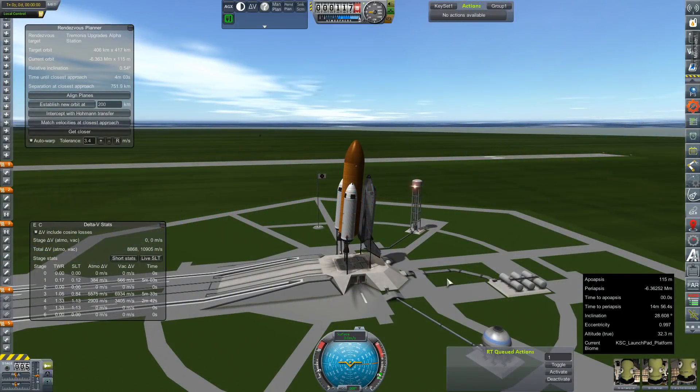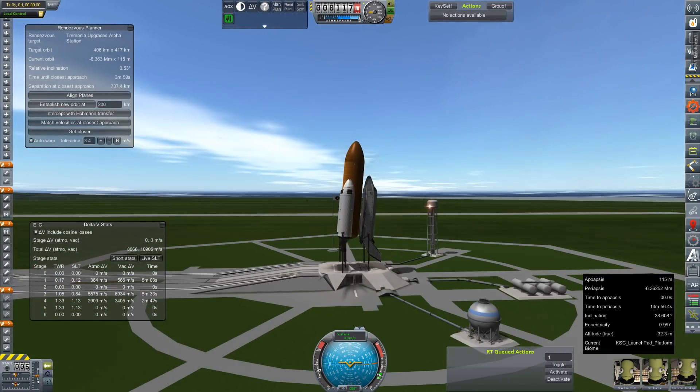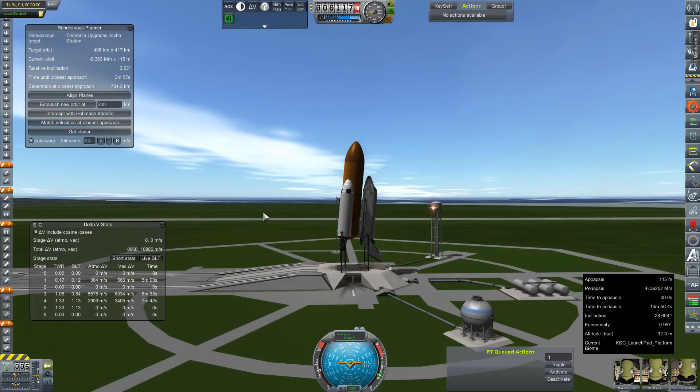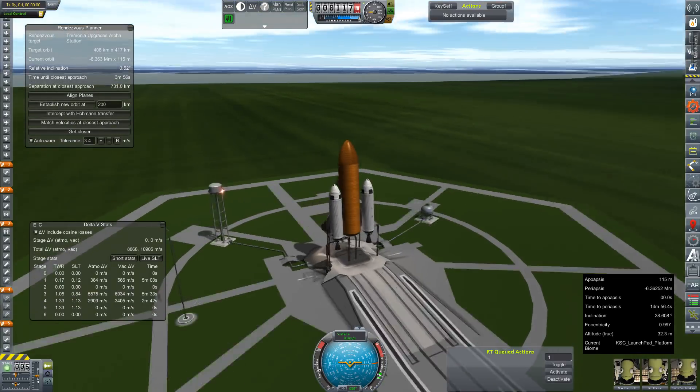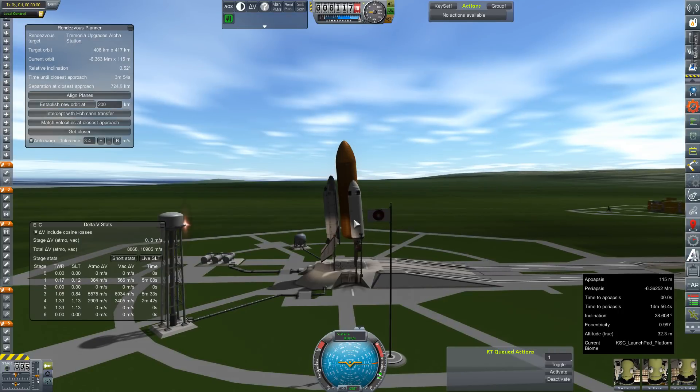Hey everybody and welcome back to Kerbal Space Program RP-Zero! We are out on the launch pad with our rebuilt, refit, ready-to-fly SKS shuttle, now sitting at a precarious angle. We're going to try this out thanks to some comments during the last launch about maybe tipping it back a little bit so that it doesn't push off the launch pad so much.